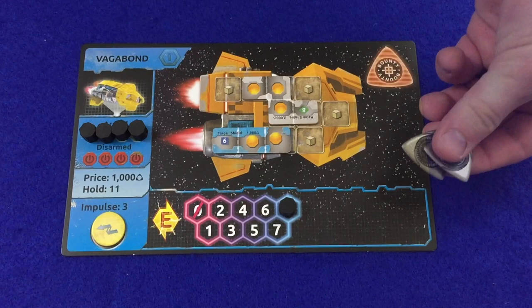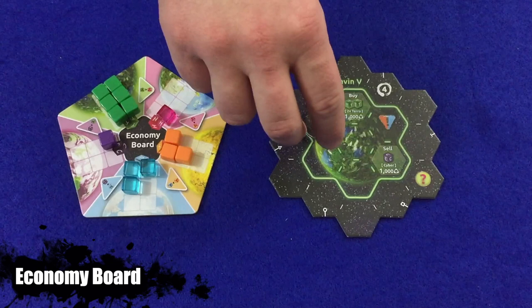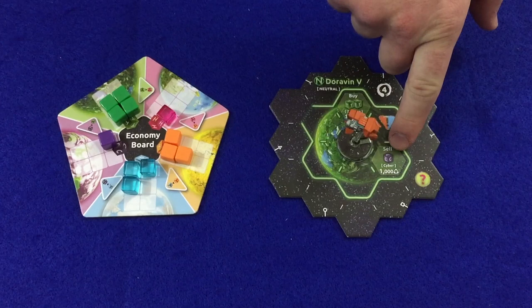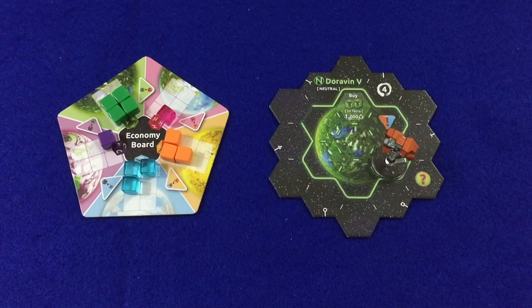After resolving an exploration token, the player keeps it face up on her ship mat. Whenever a player has two exploration tokens and has just resolved a new one, she removes both tokens and chooses to either gain one fame point or 2,000 credits. Whenever a player wants to purchase cubes from a buy space, the cubes must come from the economy board. When a player sells cubes, each cube sold is consumed by the planet and placed into the supply.